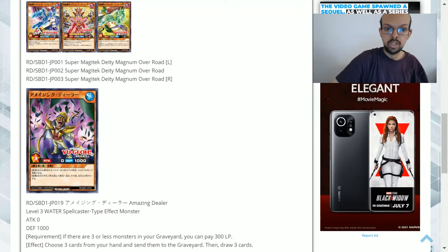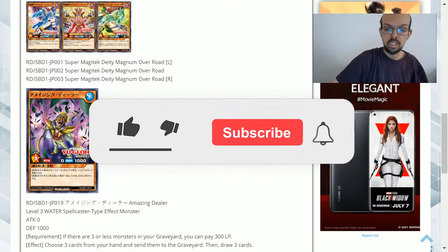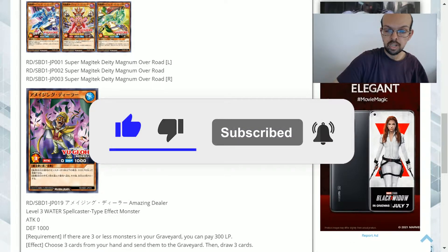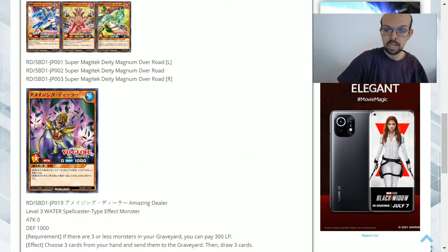I've already covered his maximum monster — I'll leave that in the card link you'll see up above, which will give you a full explanation of how the effects work and my opinions on them. Now we'll look at this brand new card called Amazing Dealer.